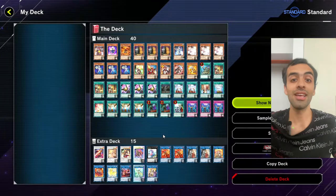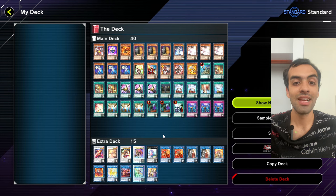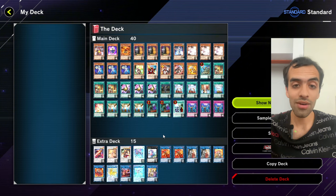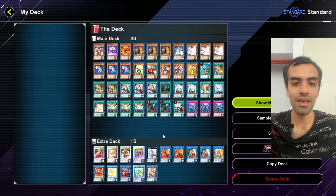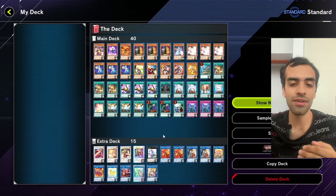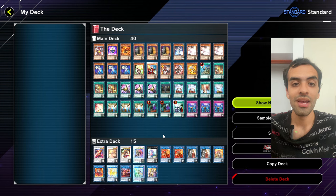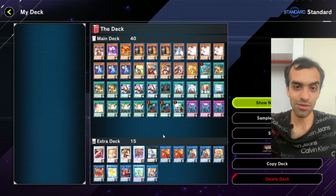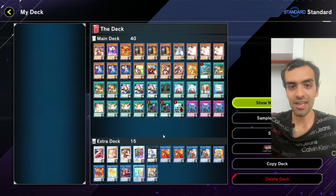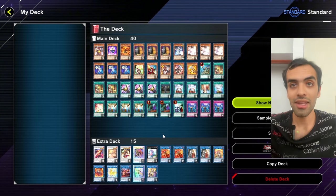Now the decklist — the controversial parts. First, the Simple engine: I like it a lot and use it on TCG, but here I make a meta call that I don't need it. The main problems in this Master Duel format are Maxi and, for this deck, Ariseheart and Dimension Shifter. Simple doesn't actually address those problems. It's a great extender, but I'd rather focus on those issues. If you want to include Simple, you'd remove two TTTs and the Imprint.